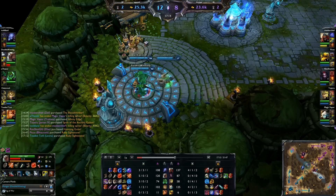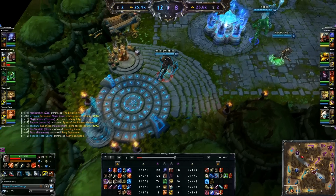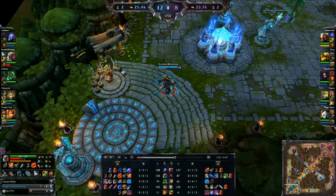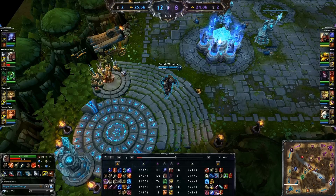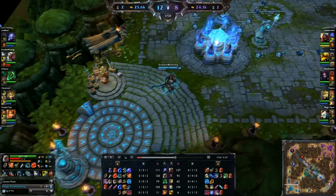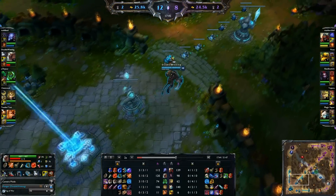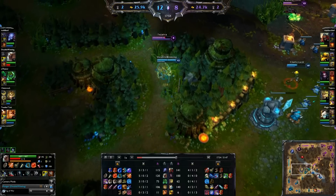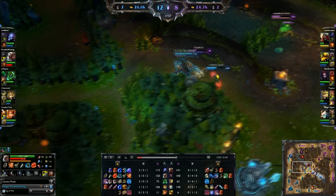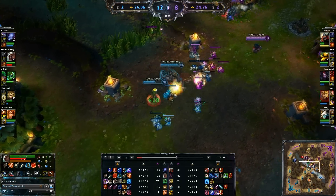Looking at the team gold: it's 25,000 to 23,000. The only reason for that is I have a pretty huge advantage. Zach's been doing pretty well now, but Leona's behind Blitzcrank because of more deaths, and Blitzcrank has a gold per five. Ezreal has about 30 CS behind Tristana, who has a ton of kills. Zed is way ahead of Rise by about 30 CS and some kills. I try to catch out J4 here — he actually flashes over and I fail flash, which is pretty embarrassing, but we do pick up the kill.